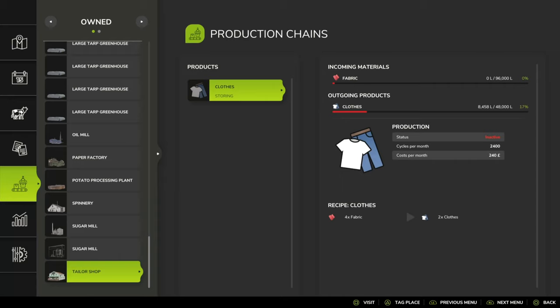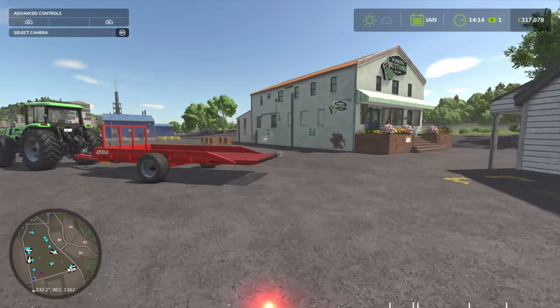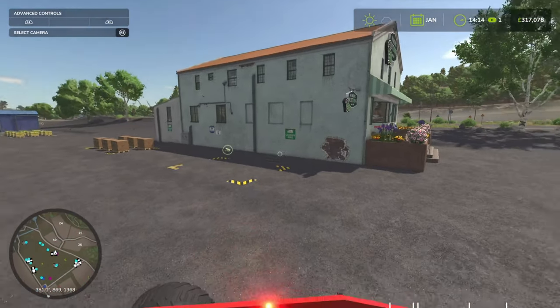The Tailor Store is where you get your clothes. Clothes was one of the key productions to do in FS22 and it's still going to be the same in FS25. Obviously I'm just starting my testing on this — we're a week into the game and I don't have mods since I'm on console, so I can't just cheat in pallets and productions.